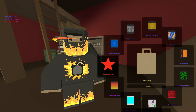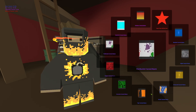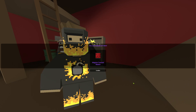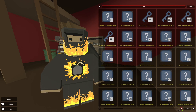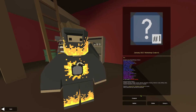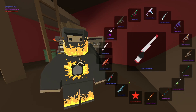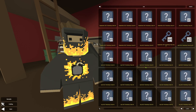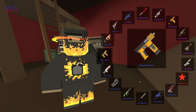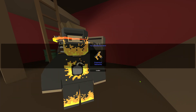The next one is this bag — I don't know why this is a thing, but okay. Starting with the January 2017 workshop crate, this one is pretty cool. Nothing special though — I have this gun, I don't know how many times I've unboxed this gun.